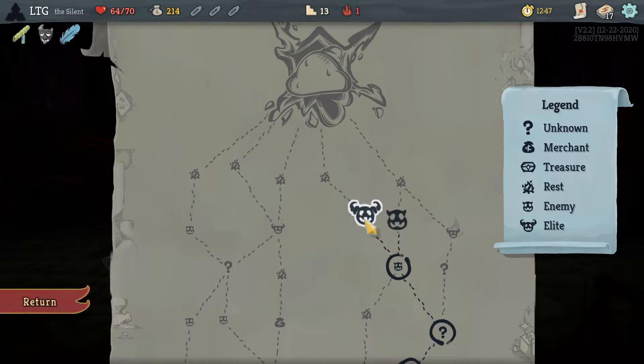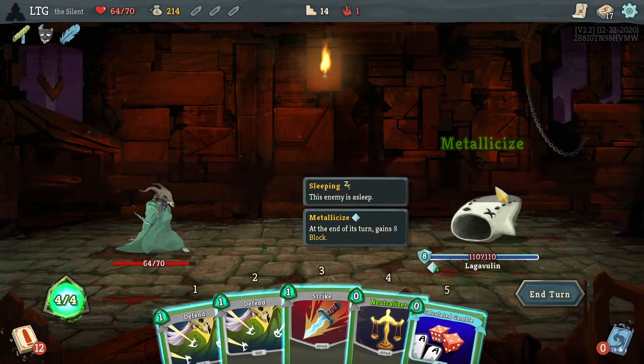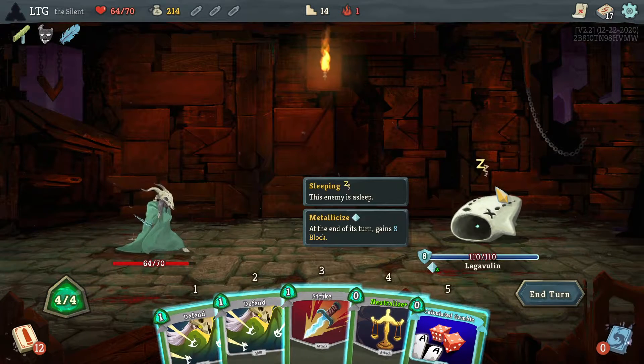I don't know why I'm throwing down the block afterwards. No potions ever. Backflip's good. This is kind of tempting - poison's not great against the slime is my only problem. Let's do it. Poison is okay against this guy.